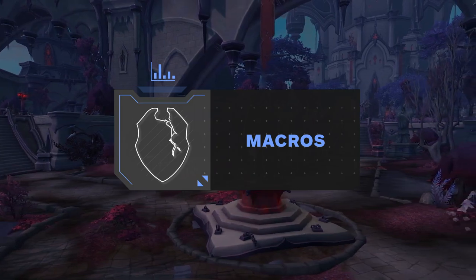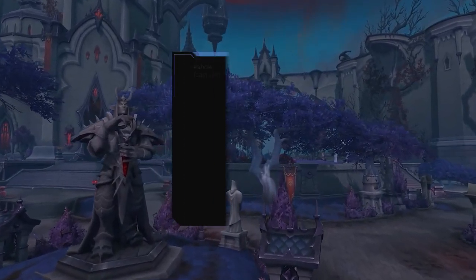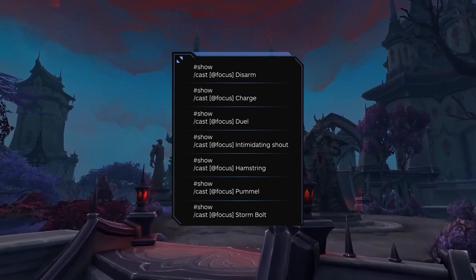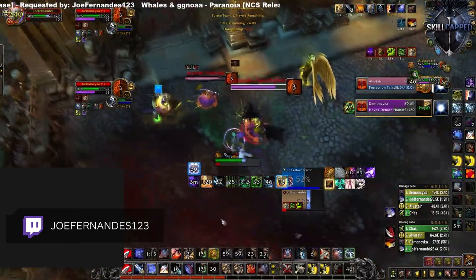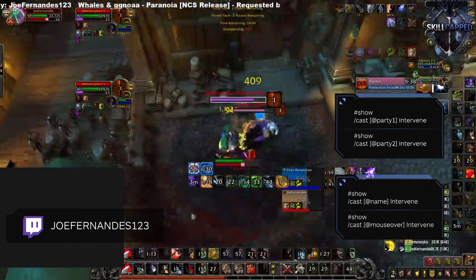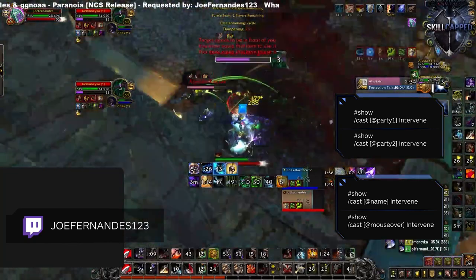Having your character geared up with the best build possible leaves you with one final step before entering the arena — having essential macros. The biggest one is to have a focus set, as being able to use focus macros for certain abilities will be vital in any arena game. As an Arms Warrior, I'd encourage you to have focus macros on your Disarm, Charge, Duel, Intimidating Shout, Hamstring, Pummel, and Stormbolt to make your arena game a bit easier. Intervene macros are important as well, as you want to use this ability on demand and on the right target, making it extremely powerful in most circumstances. I suggest using either party 1 and 2 macros or name macros, setting up two different Intervene bindings for your DPS and your healer in 3v3 games.